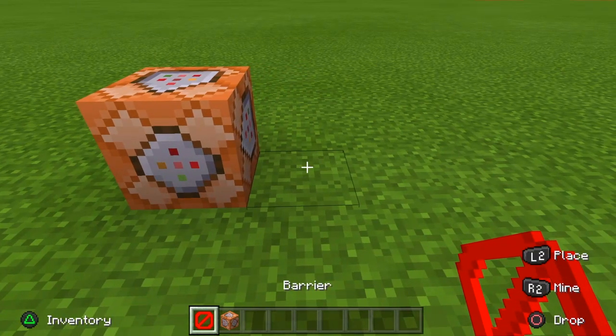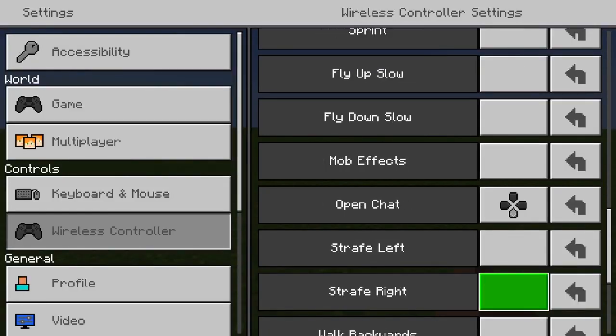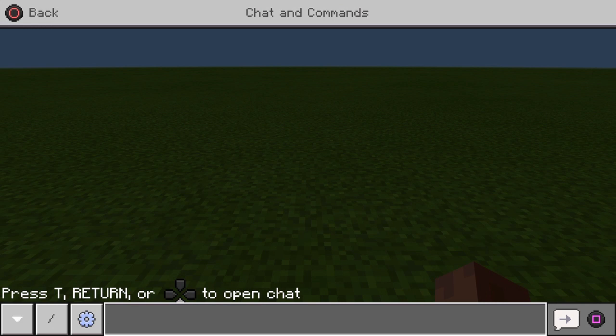What's up guys, today I'm going to teach you how to get command blocks and barrier blocks in Minecraft PS4 Bedrock Edition. First you want to make sure you have Open Chat binded to any button. Now you press Open Chat and you want to type in this command.